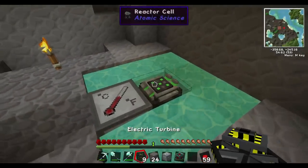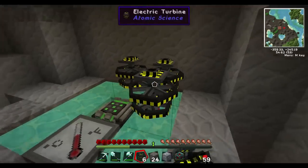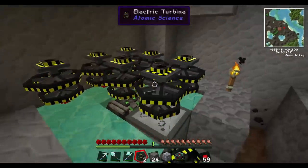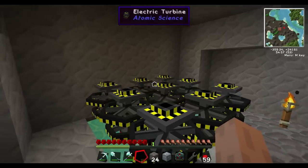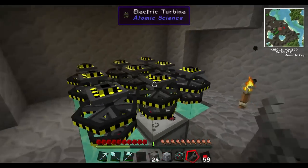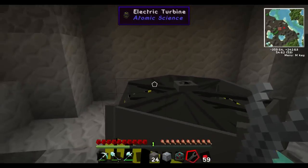So now we're going to place our turbines and we're going to place all nine of them down because you're going to see something real fancy here. And if you use the wrench, I thought you click any one, but it turns out it's actually the middle one. Boom — turbine is complete.